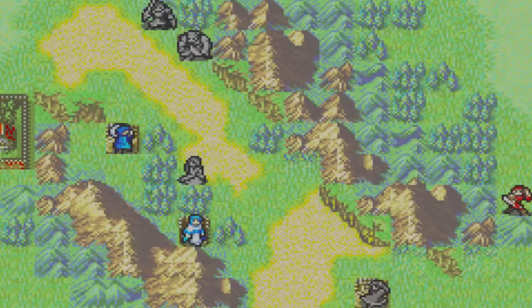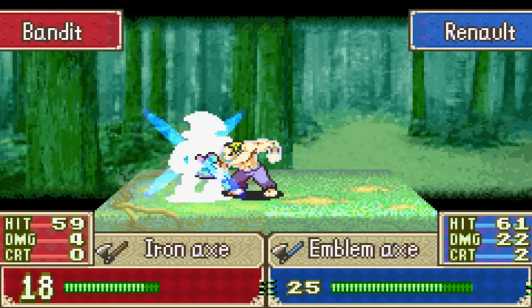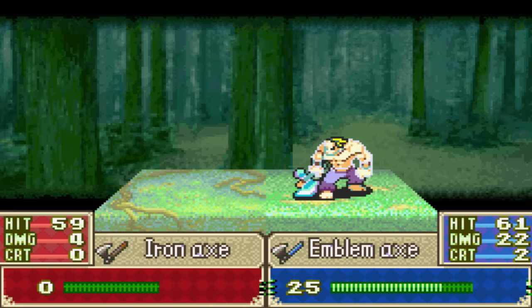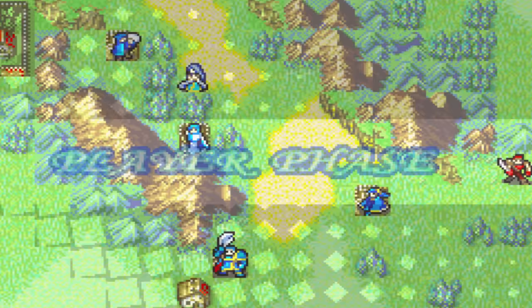And I'm just gonna position Marcus here, even though there's not much for him to do. I can't wait until I see the first Renault critical — you don't get to see the Brigand crit in Fire Emblem 7 all that much. Alright, there we go. So yeah, this was a pretty easy map — but then again, it is Eliwood mode. It's the easy route.